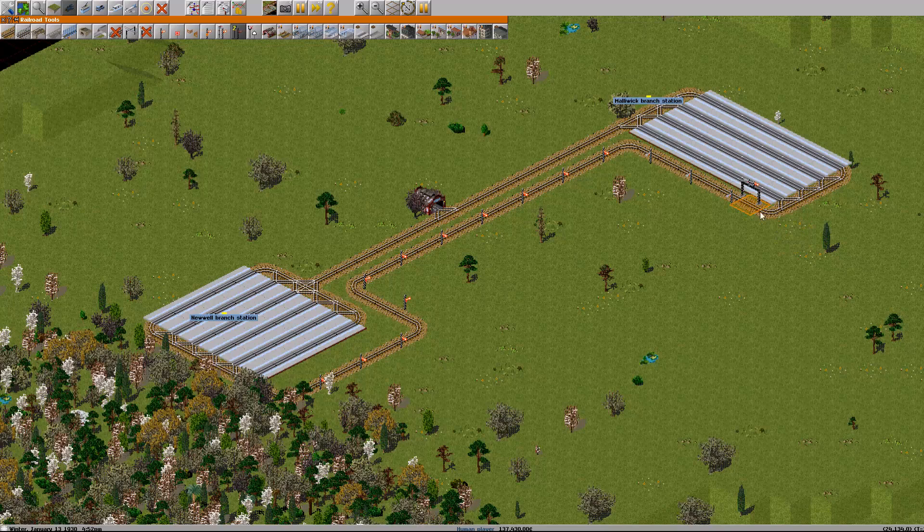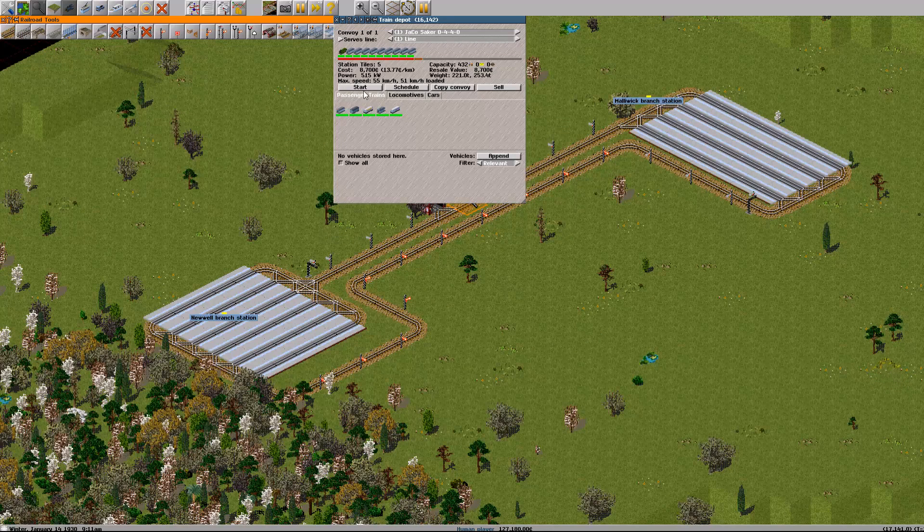When you're coming up to multiple stations you put down a choose signal. This can be a two-way choose signal — it doesn't matter too much — but go ahead and make it in the direction that the trains are coming. Do the same for this side, and also add the basic signals. Go ahead and copy this. I can for sure have four, probably five, since I'm not going to be doing anything more advanced than this.